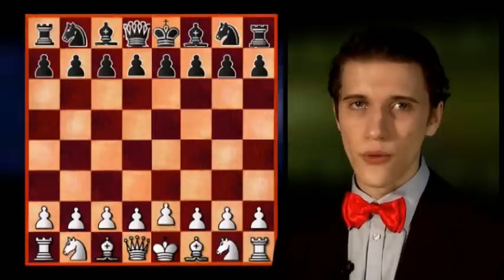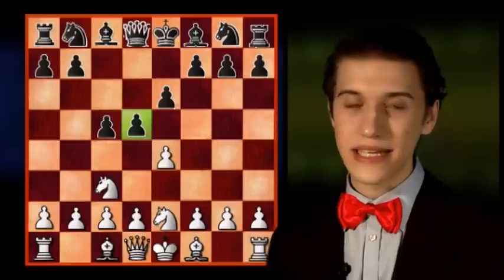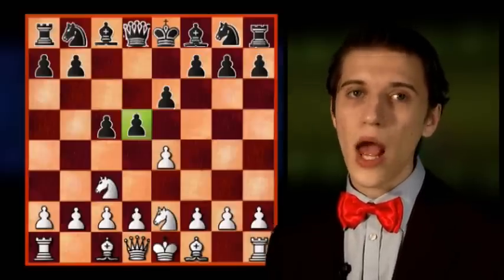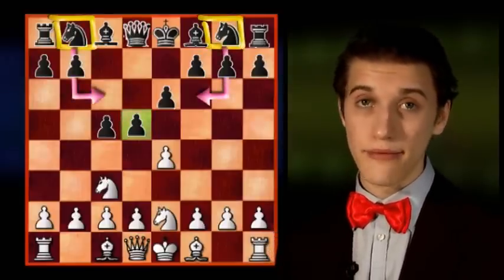Hi and welcome to a new episode of the Opening School. In this week's episode we will continue with analyzing the Chameleon. Last week we analyzed what would happen if Black would advance in the center with an early d5. Today we will continue on this line, but unlike last week, we will see what happens if Black develops his knight before playing d5.